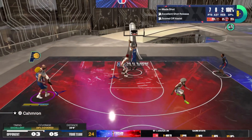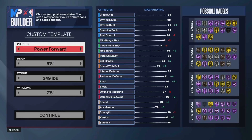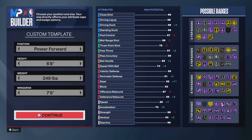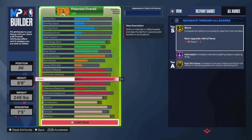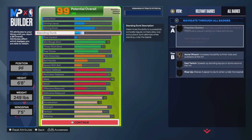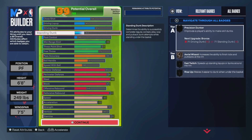Stay tuned for next year. Now let's dive into how to make this build. You're going to want to be a 6'8 power forward, 249 pounds, wingspan 7'5. The 7'5 wingspan is very important because that's basically the threshold at 6'8 to get Hall of Fame Interceptor. For finishing: 65 driving dunk, 40 standing dunk. You've got athletic hangs off one and your basic standing dunk packages. If you didn't want free throw, you could drop that to get standing dunk to 45 to get all the basic ones.